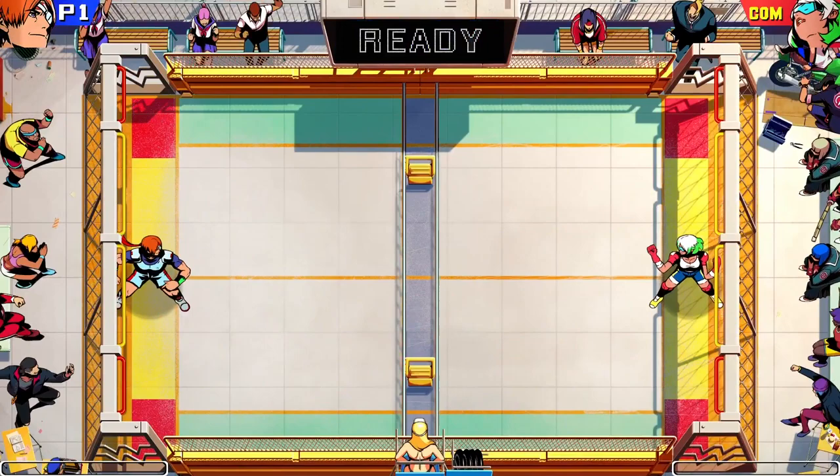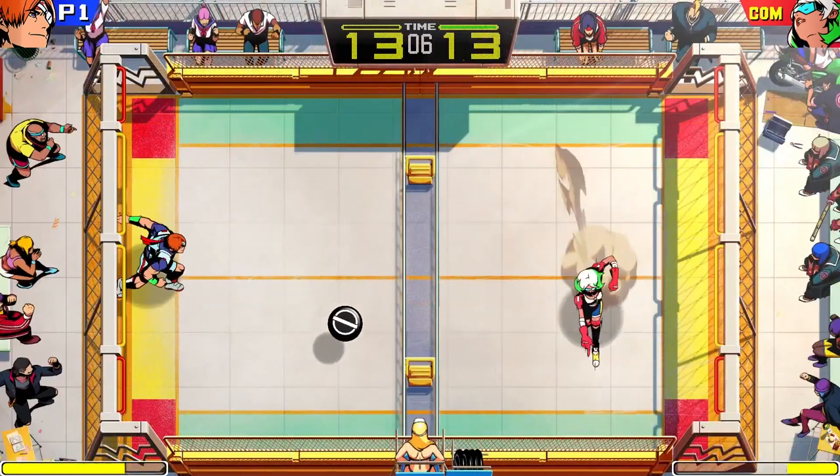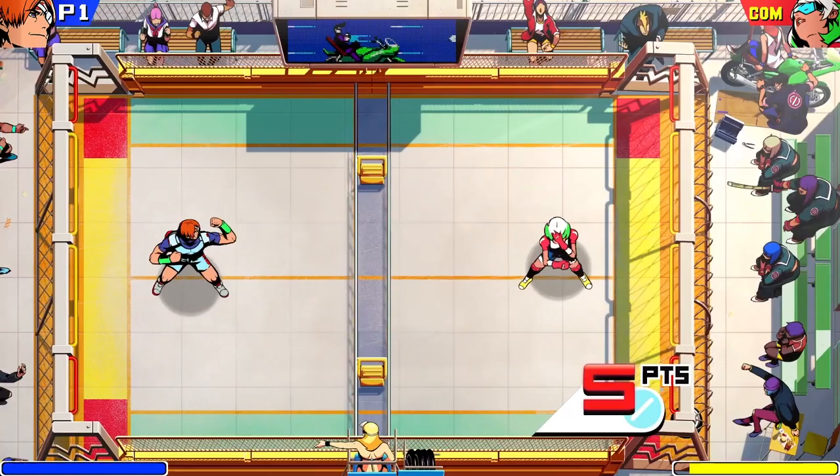The object of Windjammers is simple: throw the disc into your opponent's goal zone while defending your own. The first player to reach 15 points, or have the highest score when time runs out, wins the set. Win 2 sets and the match is yours. You get 3 points if your disc hits the yellow zone and 5 if it hits the red zone.